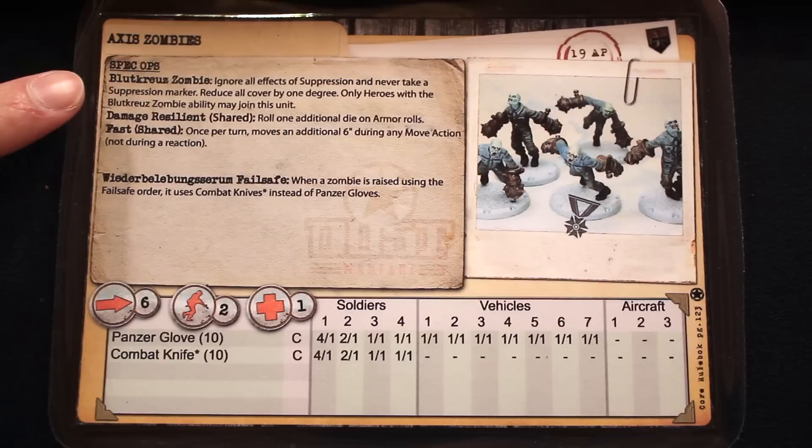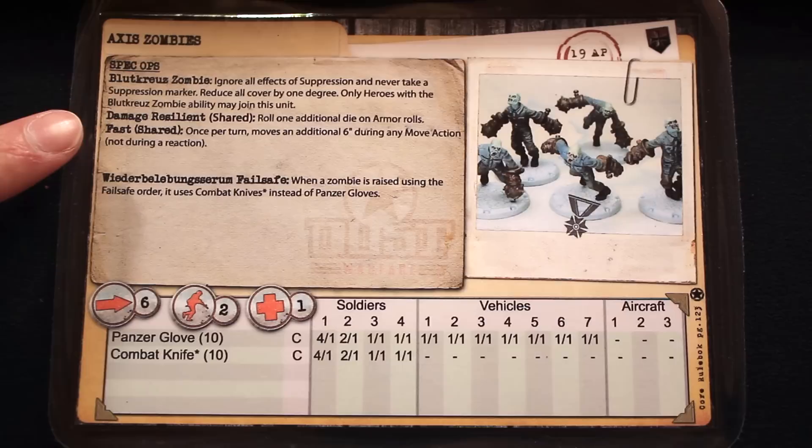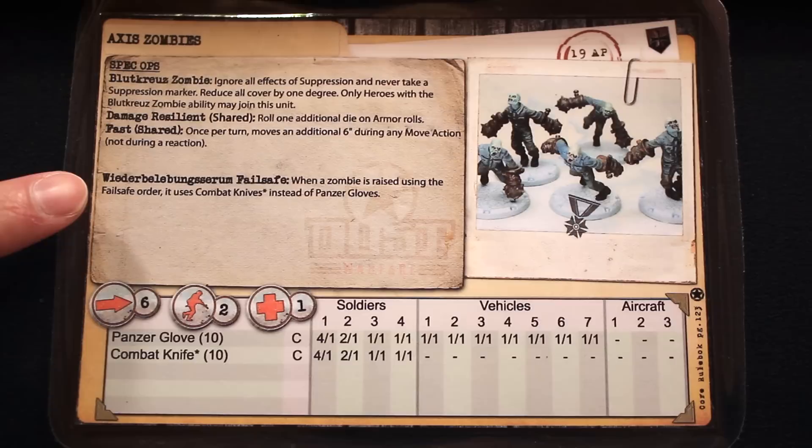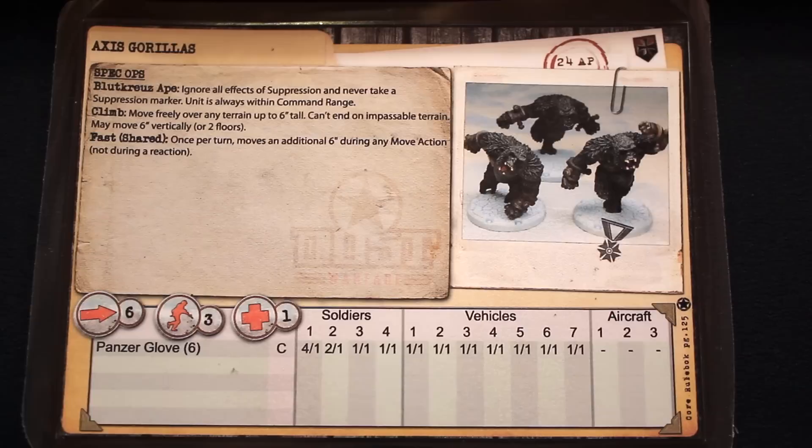Luke also decided to add some zombies to his platoon. These guys have a special ability that causes them to ignore all effects of suppression and they never take suppression tokens. On top of that, you always downgrade their cover — hard cover becomes soft cover, soft cover counts as no cover at all. They also have the damage resilient ability, rolling an additional die for armor rolls, and they're fast, getting an additional 6 inches on any move action. When a zombie is part of a resurrected zombie unit from the special order, they'll be equipped with combat knives instead of panzer gloves.